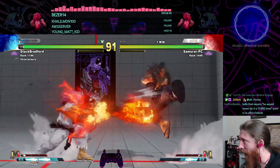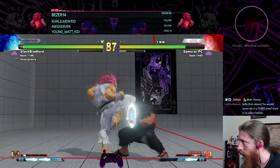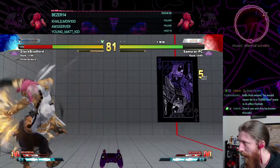Hey guys, Stack Bradford here with some more hot Akuma intel. I just watched a bunch of mid-level Akuma replays and took note of things I'm just not seeing enough of, so I thought I'd make a little list to add to your tool set to hopefully increase that win rate. Let's get to it.